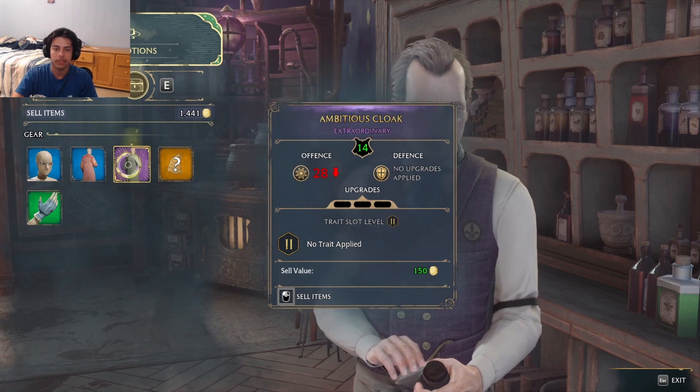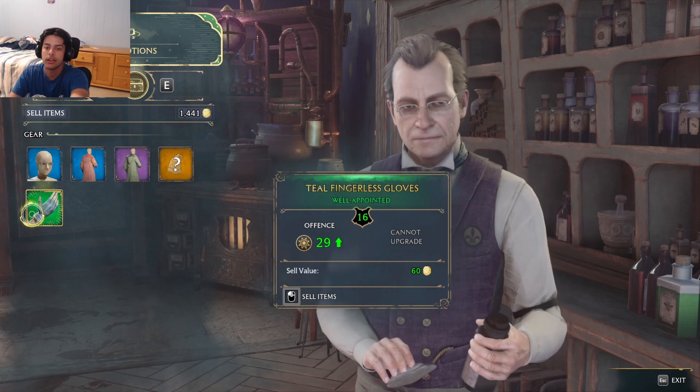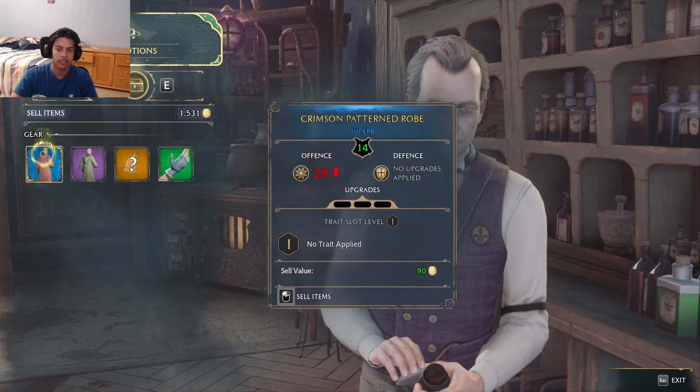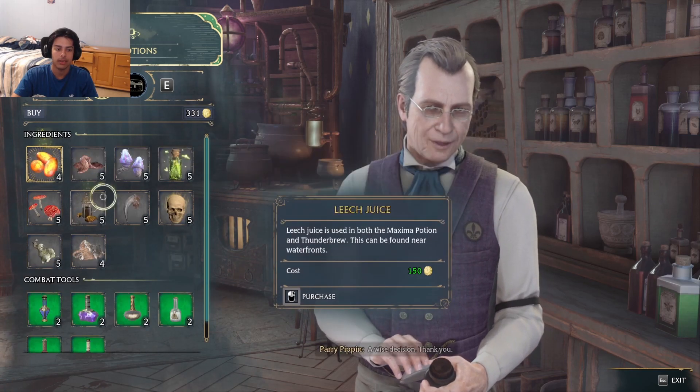Another quick tip: if you don't know if the gear is good enough or better, it will tell you right there. This will help my offense, so I don't want to sell this one. Check little things like this and you will be fine. And I will buy this delivery piece just while I'm here — wise decision.